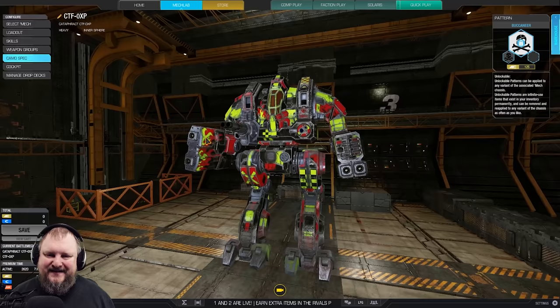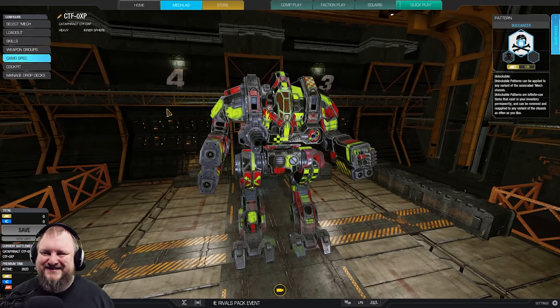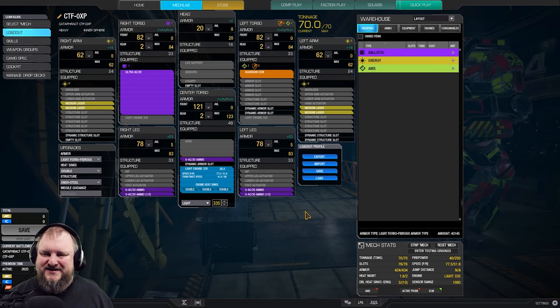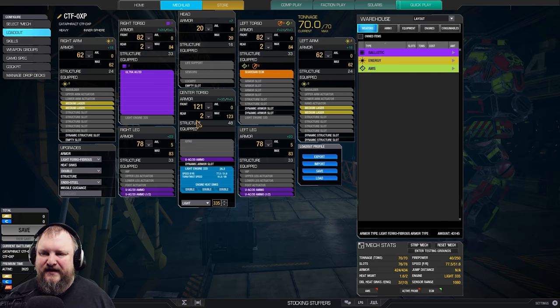We're back into Cataphract brawling range, guys — this is gonna be glorious, I hope you will enjoy it. Let's have a look under the hood. To build this mech you need a light engine 335 to provide a speed of 77.5 kph, which is quite fast for a Cataphract at 70 tons. We have Guardian ECM in the left torso to keep us safe and a little bit undercover before we get into firing range.